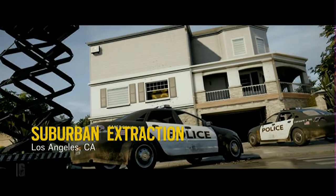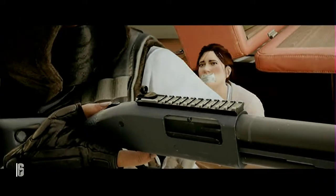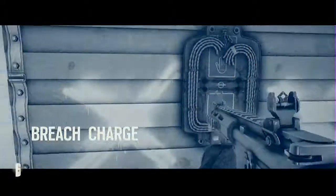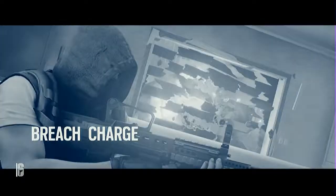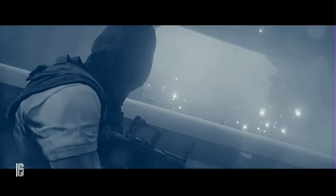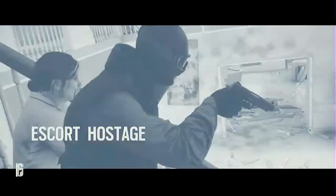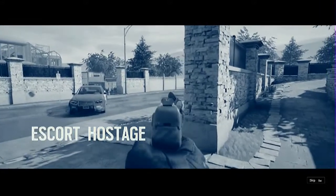In a hostage situation you cannot be slow and methodical. Once you breach the perimeter, you must conduct a violent and dynamic assault in order to extract the hostage from a barricaded house. Use breach charges to quickly infiltrate the building — the physical safety of the asset is paramount. Breach charges give you a momentary tactical advantage to neutralize enemies and take control of the asset. Provide cover for the asset as you move to the extraction point, eliminating any hostiles you encounter. Good luck.